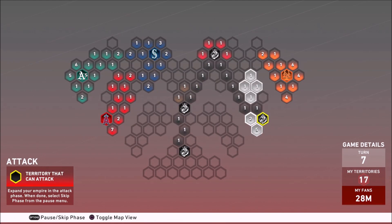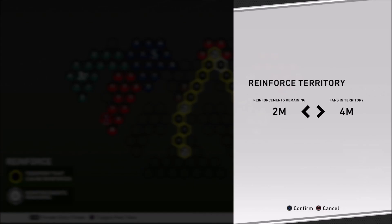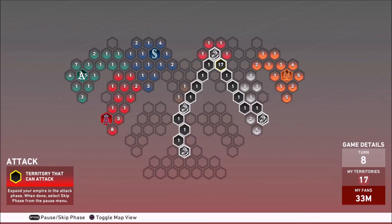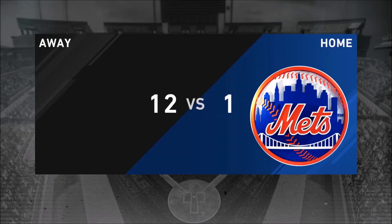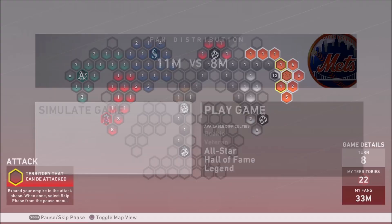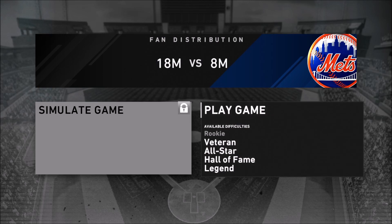I'm not going to capture any of these two territories. I'm gonna skip to the steal fans phase, then go to reinforce at my capital, and go right after the Mets. Before we do that, keep in mind you're gonna have to move your fans over to the leading territory you now have. It should be relatively easy to get to the Mets and face them on veteran difficulty. Just like with the White Sox, you don't want to go next to one of the enormous territories they have — they will try to capture you. Just reinforce one more time, skip to attack, and boom — you've got veteran. Let's go ahead and beat them.